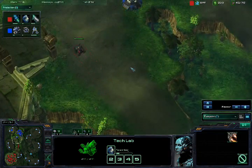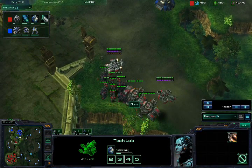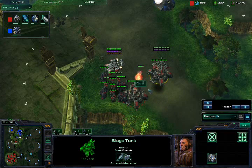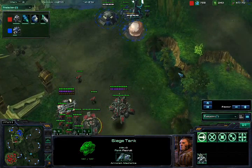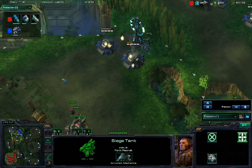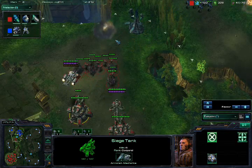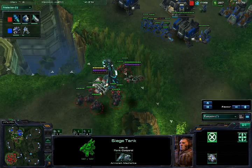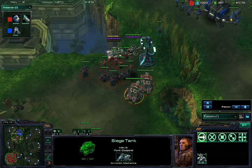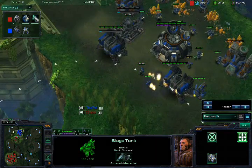Here we go. One hellion getting too close too quickly goes down. Sieging the tanks outside of range, then moving one closer and then moving the other one closer — that's how you do it with siege tanks, you need to leapfrog. I see SCVs repairing but this time they won't be able to make it. The point is empty, don't move — the force is moving in. And basically that's it, game over. Let's end it all with an exploding rain.